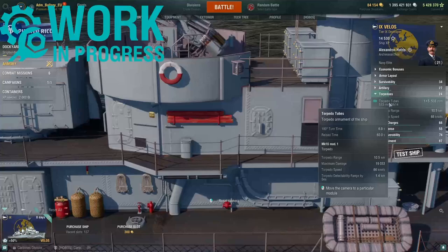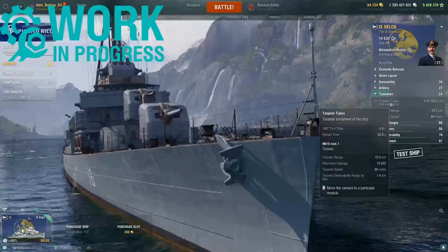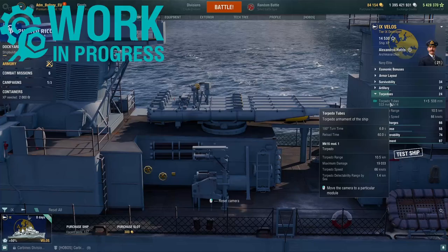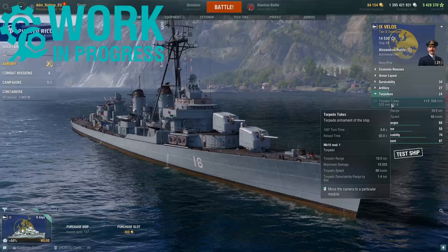Moving to the torpedo armament: Velos gets one torpedo launcher. Unlike the Fletcher which gets two quintuple launchers, the Velos only gets one set of five. It does have a very good reload speed of only 60 seconds. The torpedoes have a range of 10.5 kilometres, deal 19,033 damage, travel at 66 knots, and have a detectability range of 1.4 kilometres — identical to the Fletcher in all these values.